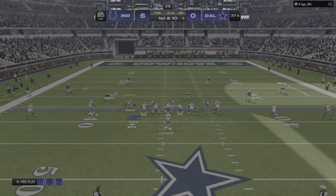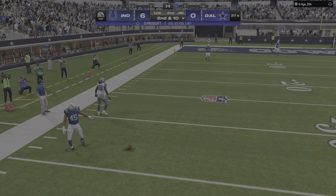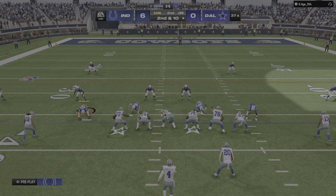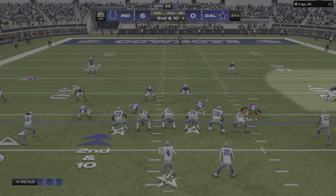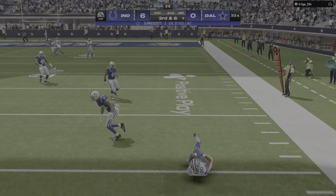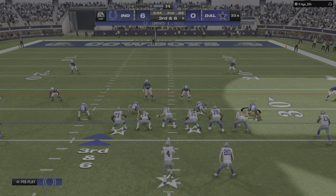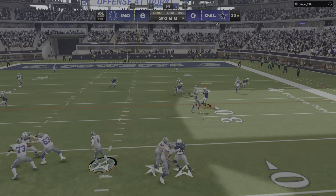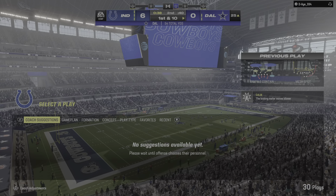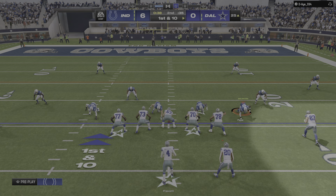First down, Prescott — this will be incomplete. Physical play on the football there. The incompletion on first and ten actually gives them a chance to regroup. Swing out to Pollard — four yards, brings up a third down. Again it's Prescott — pass complete to Jalen Tobey, and he's going to have the first down as they move into field goal range at the 25-yard line. This is a nice throw and they're able to pick up a new set of downs.